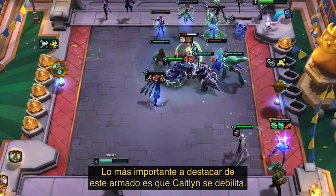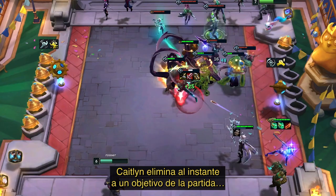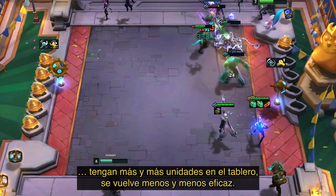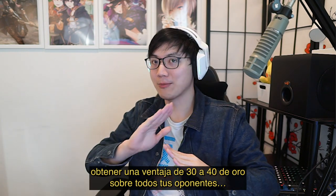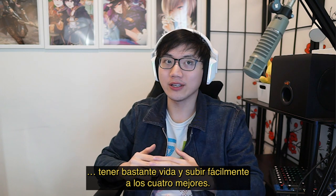Something important to note about this build is that Caitlyn does fall off. Caitlyn instantly deletes one target every couple seconds with a Shojin. But as players get more and more units on the board, this becomes less and less effective. Eventually you're going to have to build a real board. The main purpose of this build is to cheese out a 10 win streak, get a 30-40 gold lead on all your opponents, have a bunch of HP, and easily coast into a top four.